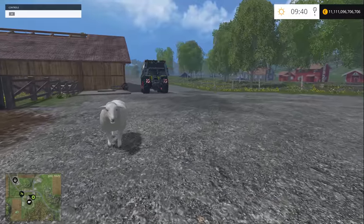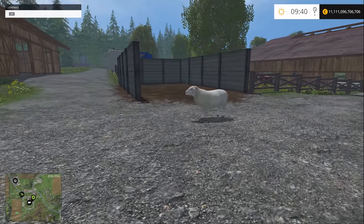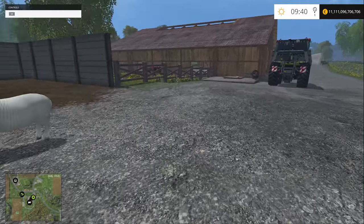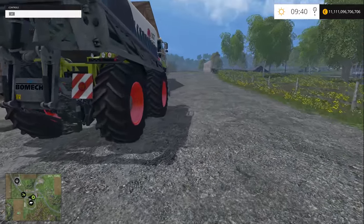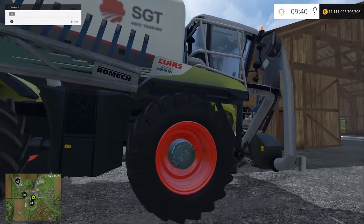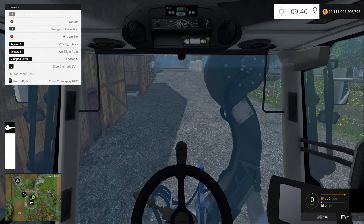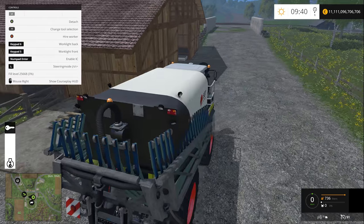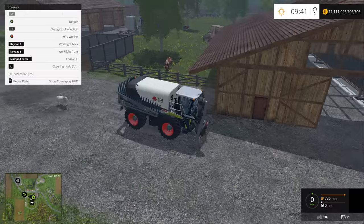One thing I want to test in this episode is how well she's going to be traveling across the map, because I'm going to be jumping here and there to show you different mods. But without further ado, let's start with our first mod of the day - the Claas Xerion 4000, which has approximately the same horsepower. It doesn't really matter when it comes to fertilization.